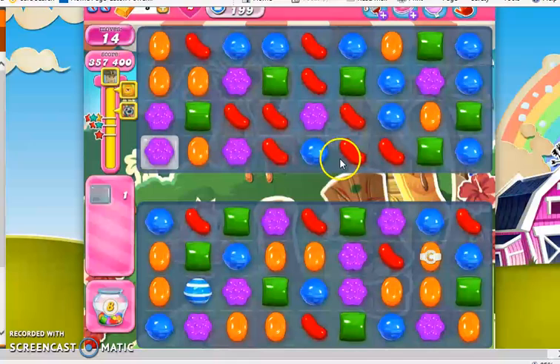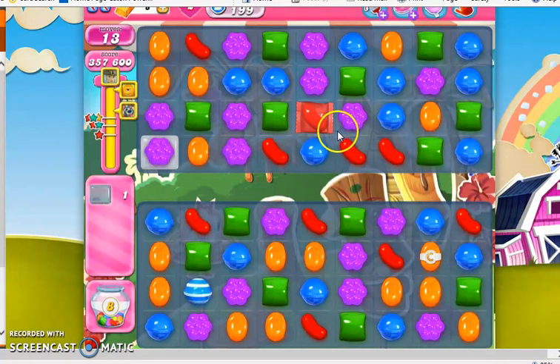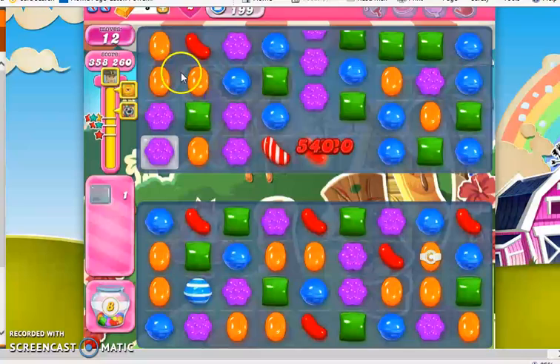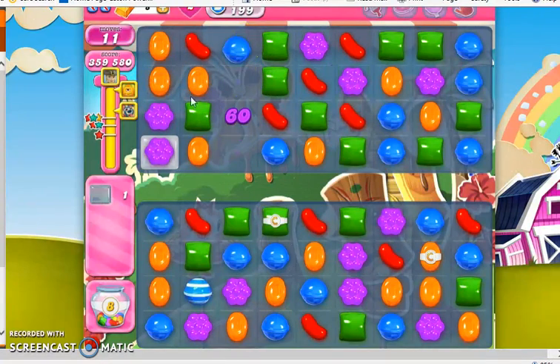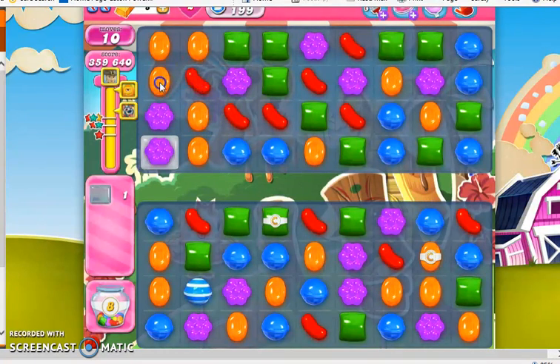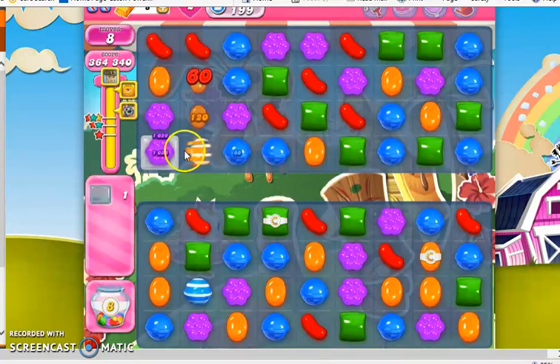So we're going to try and get some purple near here, or set this up so we can hit it with a ranged attack. Trying to get some more purple near here — we need to affect this part of the board. Here's a stripe — that's a ranged attack, and we can send this off now.